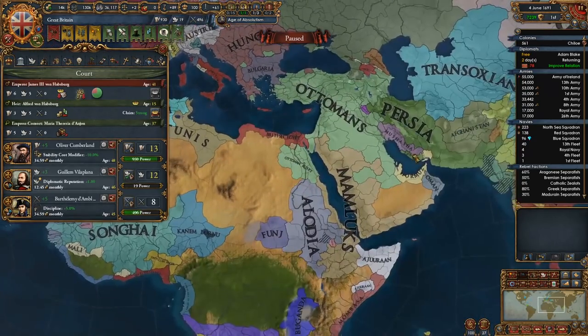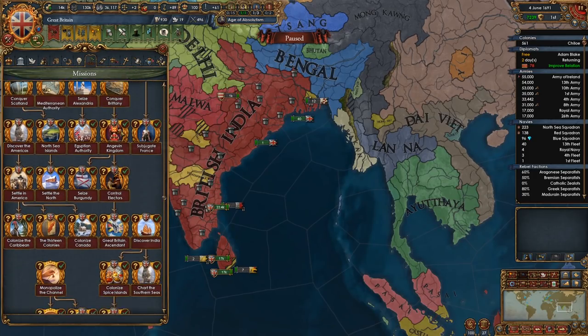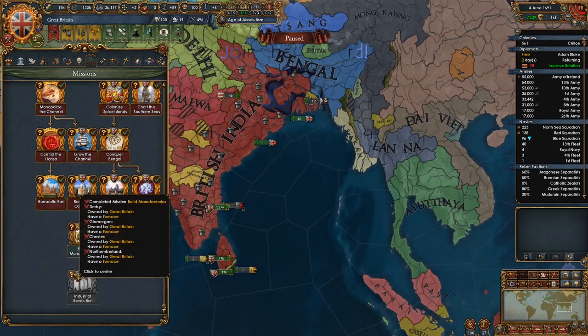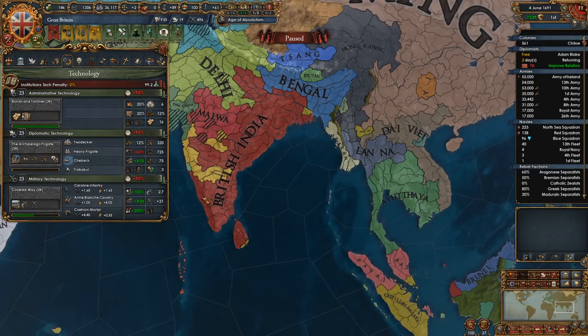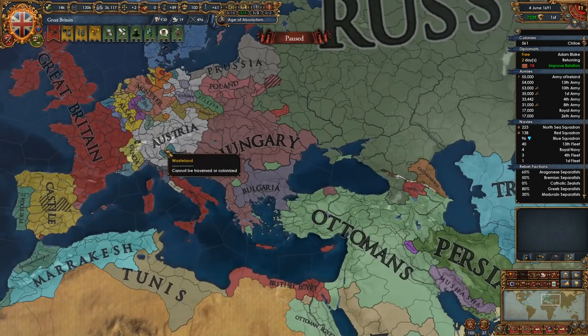So in the last episode, we were conquering some more lands over in India, and we are going to finish that up here. As far as this goes, we're really just waiting on the institution. We have the manufactories, no questions asked. And as far as the furnaces, I don't think we can build them yet.